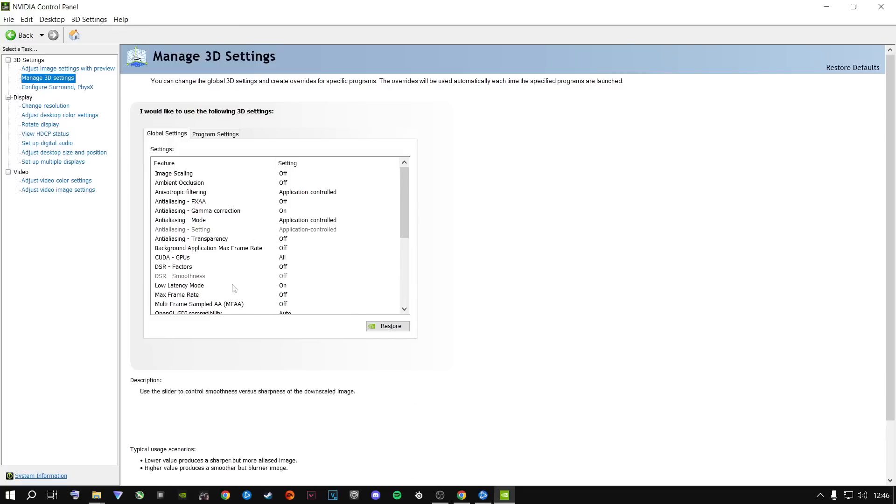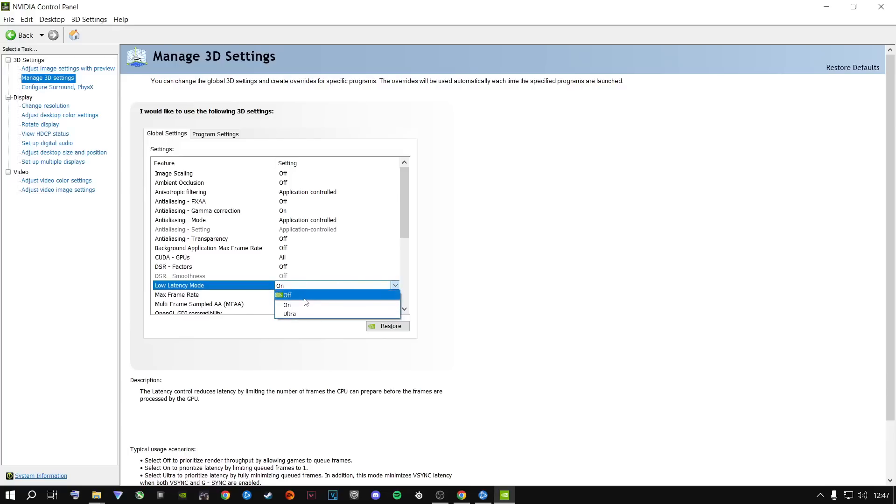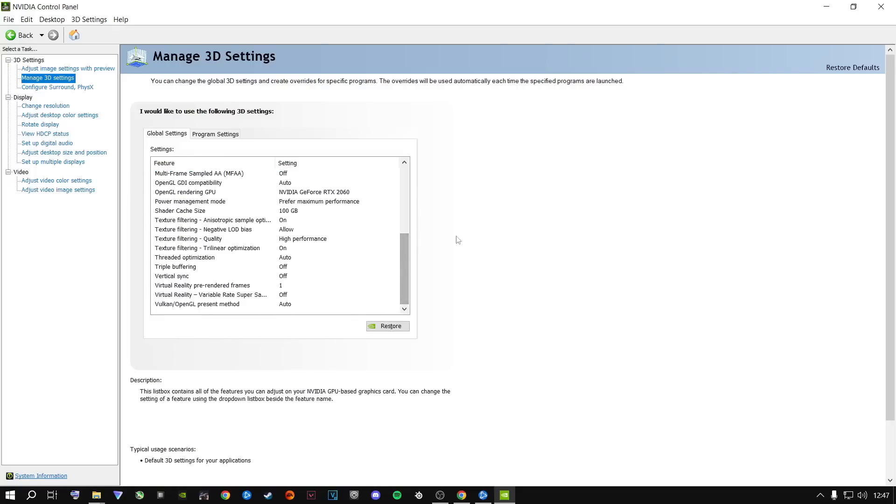Something a lot of people ask about is Low Latency Mode. I highly recommend changing this depending on your machine. If your machine shows Ultra, select Ultra. If it only has On, select On. Just do not leave it at Off — always have it on On. If you have two options, I recommend On. Apply all these settings.